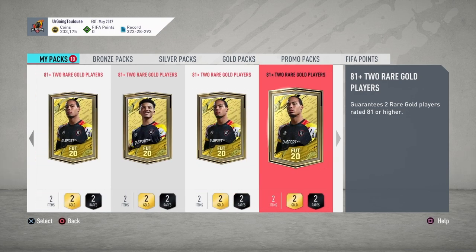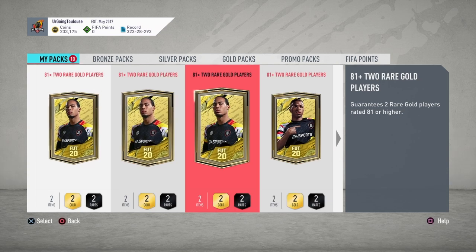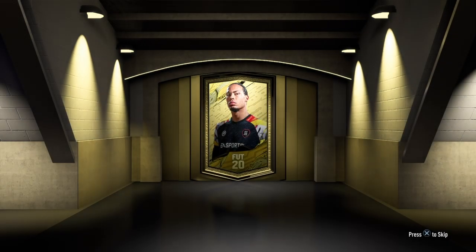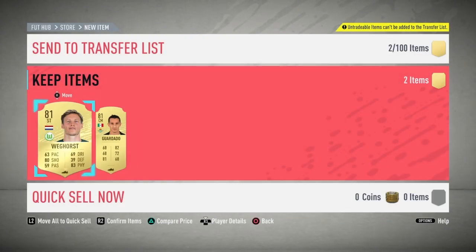We've got 10 of the 81 plus two rare gold players packs. Let me know in the comments how many of you did these and what your best pull was. First pack — hopefully we can get ourselves a Future Star, I have not packed one yet. First one isn't even a board — two 81s, not the best start.